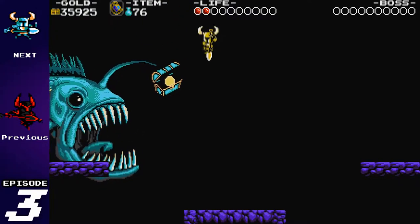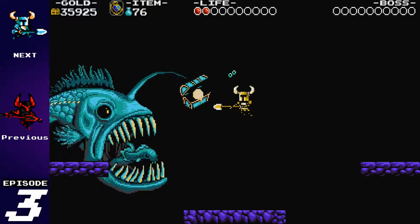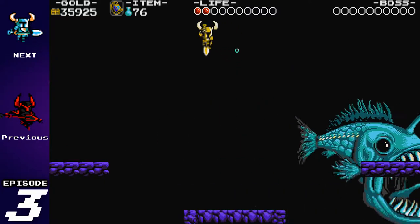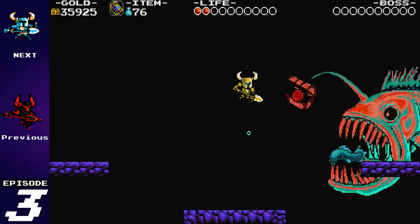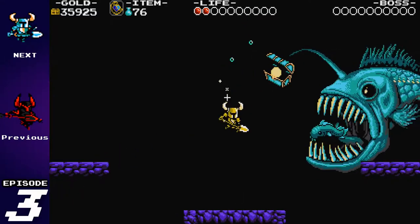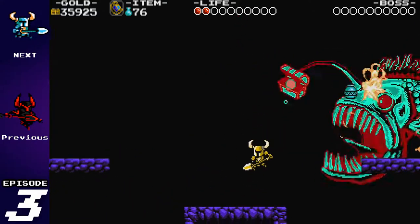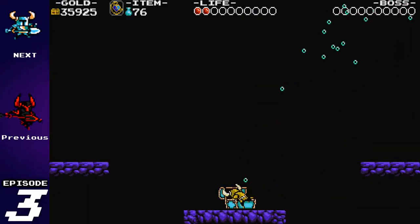This is very reminiscent of Mega Man 2 — specifically the second part of Wily's Castle where you have to run from the dragon before fighting it. Once you get to this platform, this angler will stop chasing you and start fighting you. He looks big and scary, but he's pretty easy to dodge.